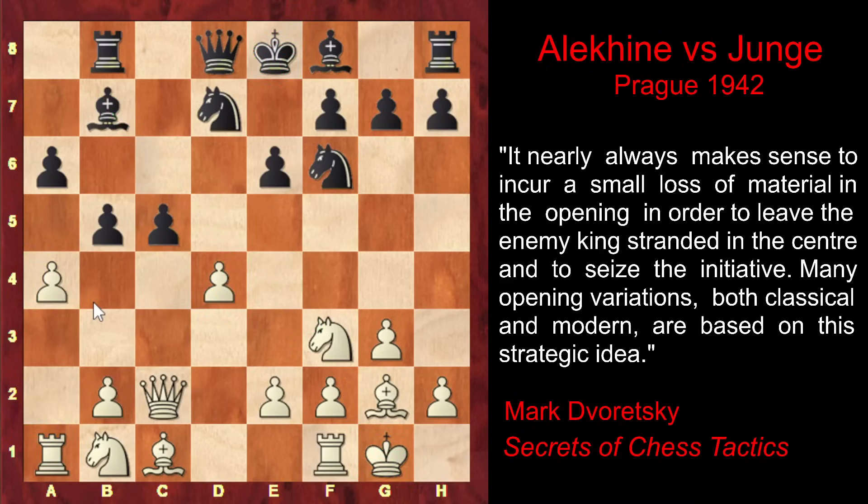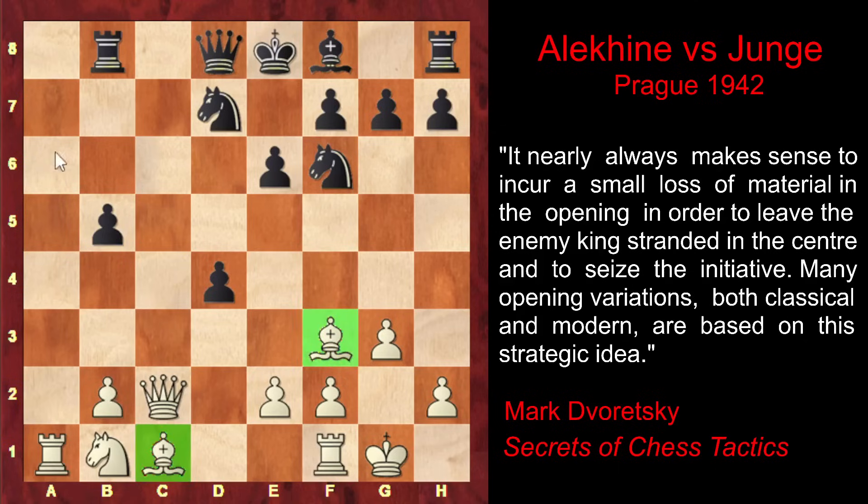Black could have declined the sacrifice by playing either b4 or Rc8, but as central pawns are valuable, Black decided to accept the challenge. He gives up the bishop pair by exchanging on f3, and after Bxf3, he captures on d4, winning a valuable central pawn. After the exchange on b5, we can assess the result: White has the advantage of two bishops and an open file for his rook — without making a single move, his rook is now a developed piece — while Black has an extra central pawn that restricts White's position.